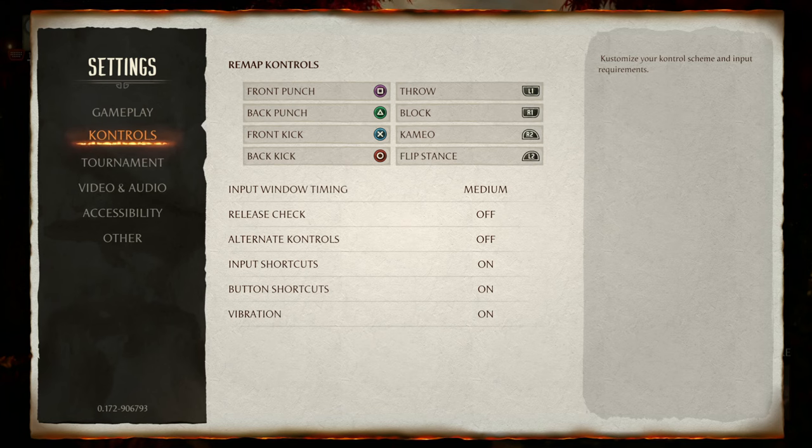Mortal Kombat doesn't have modern controls, and I don't think it needs them. They only have four attacks — two-thirds of what Street Fighter 6 classically has — so the barrier to entry is already lower. Combined with the cameo system and throws, the input complexity just isn't as high, making a simplified control scheme unnecessary.